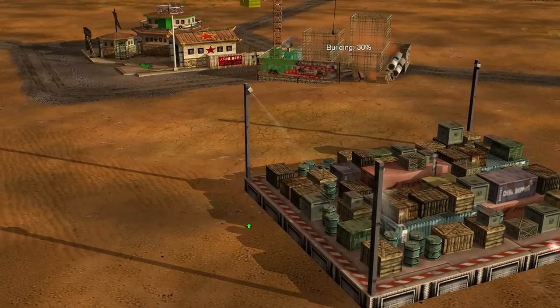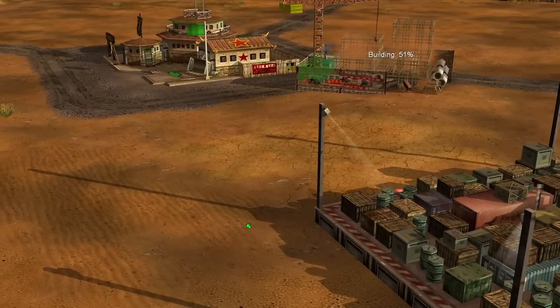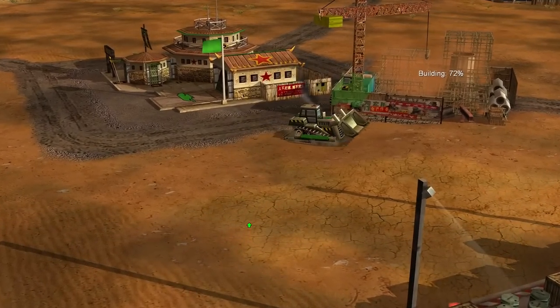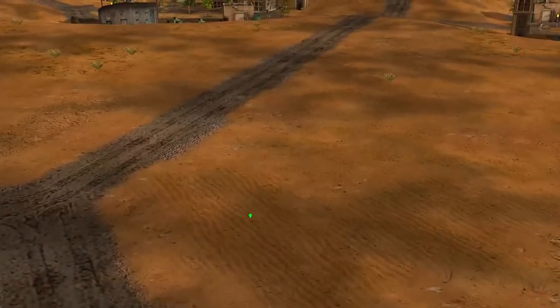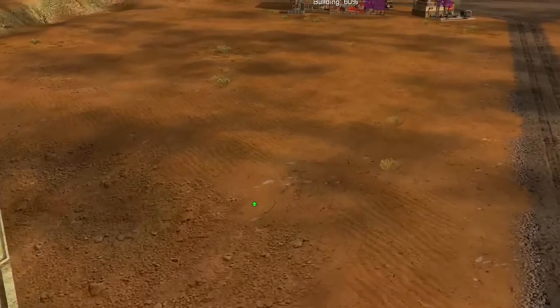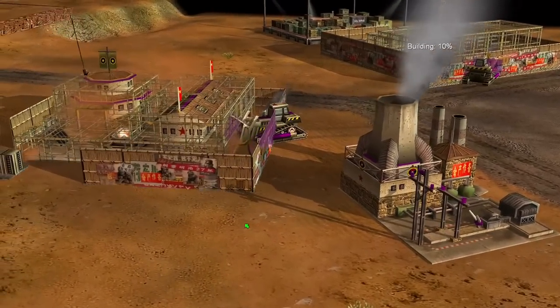Welcome back to another pro 1v1 match. Here we are on Tournament Desert Classic. Down in the south position we have none other than Scuba himself with the green China tank, and over in the north we have Xcal with the China nuke.